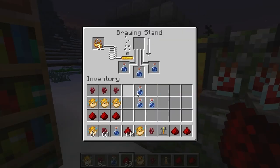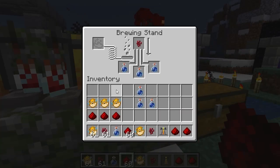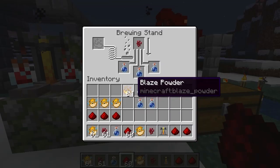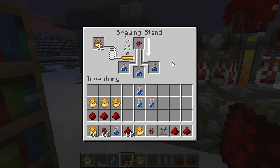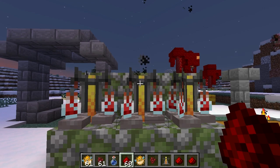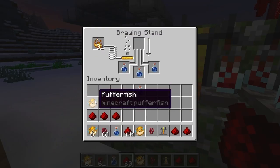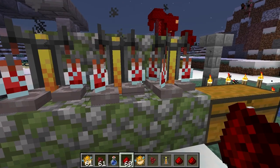Now we're going to go boom boom boom — I'm holding down left shift and clicking, which puts items into the stand automatically. Looks like I need more blaze powder. Okay, so the first ingredient is the nether wart, and then after that it'll be the puffer fish.